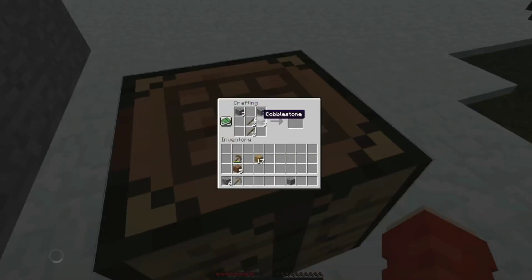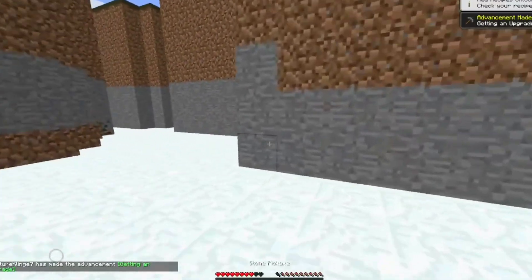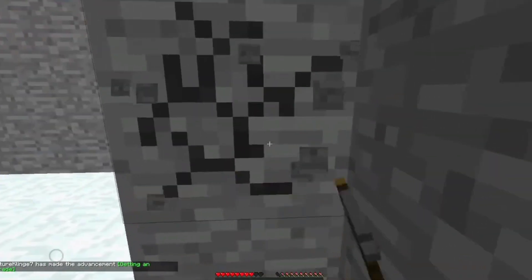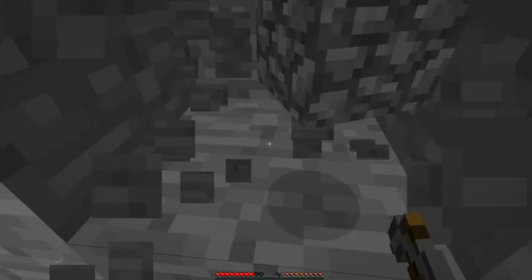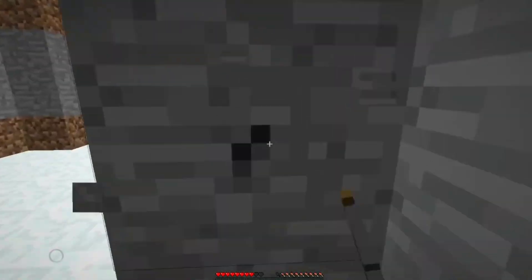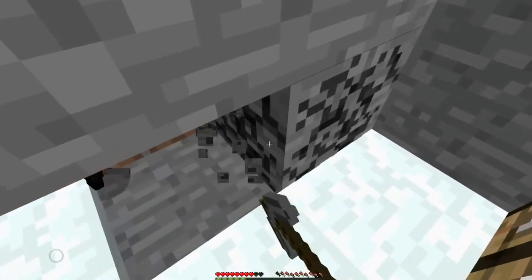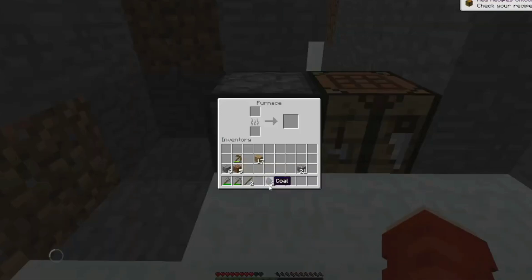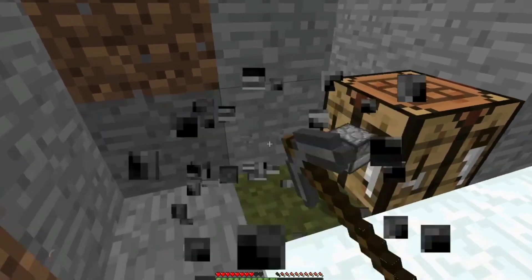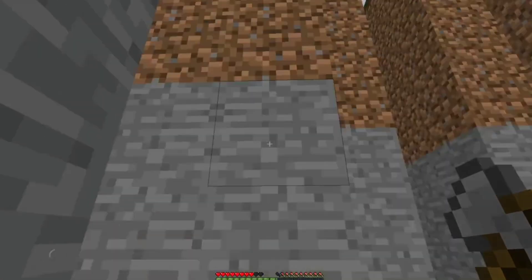Let's make a stone pickaxe and a stone axe. There we go — getting an upgrade. Get some coal. I don't really need to smelt anything yet but I'll get it, so now I'm just going to go back up there.